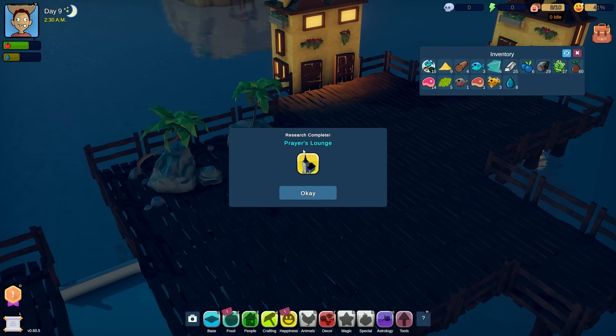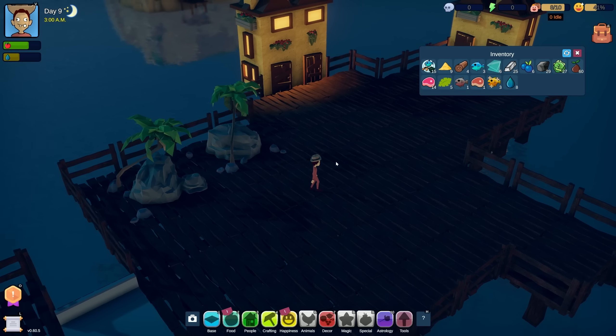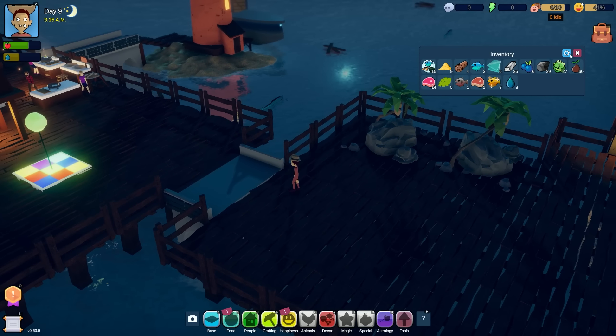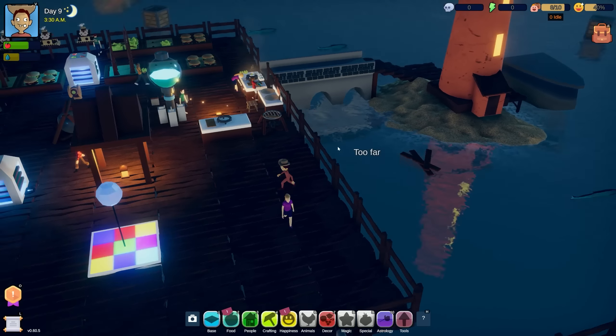Let's keep expanding and get some rocks moved as well. These sleeping rocks are kind of interesting. A prayers lounge - religious settlers can pray for hope once a day, increasing happiness by five. Fantastic, we'll put that over here.